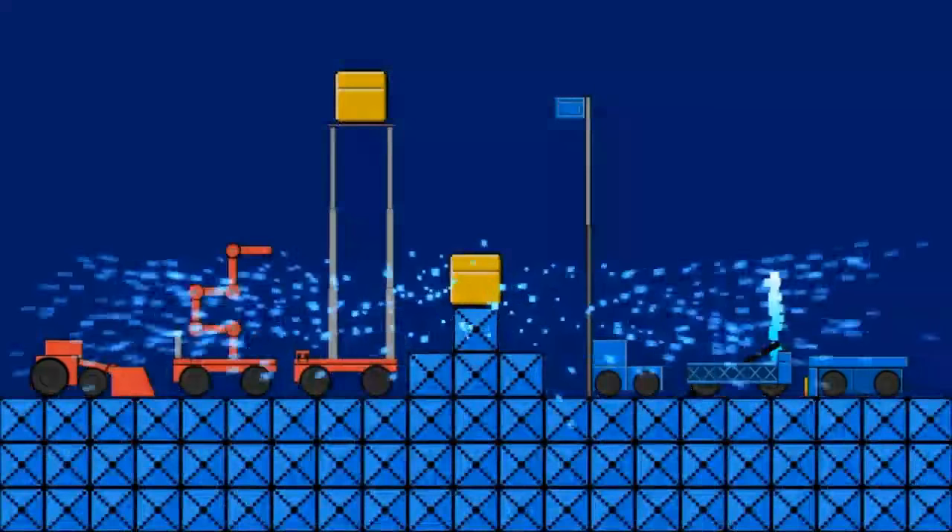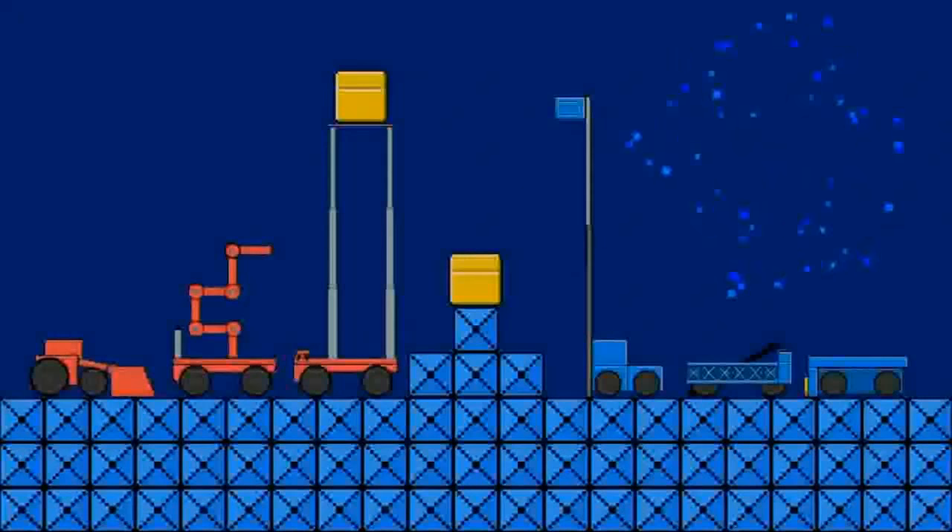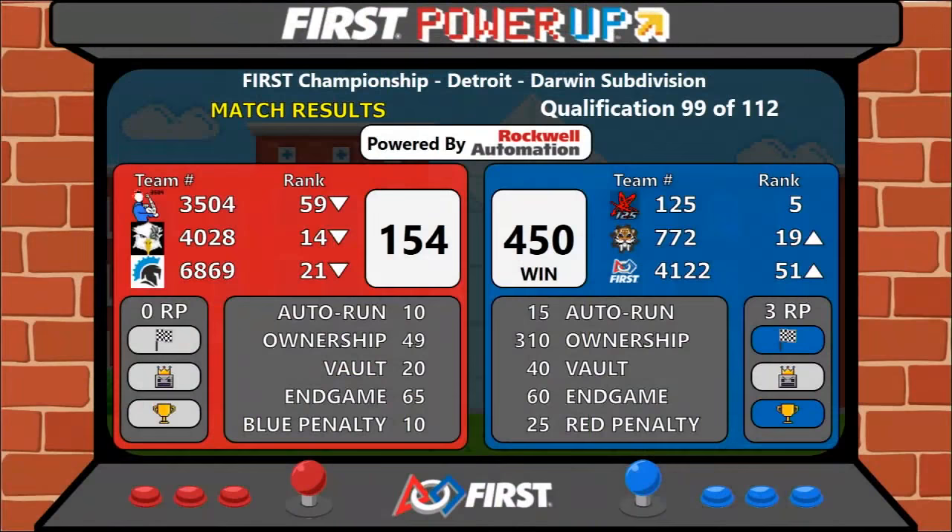Score coming up. Blue does take the match. They win it with a score of 450 to 154, and they get three ranking points — two for winning and one for execution in Autonomous.